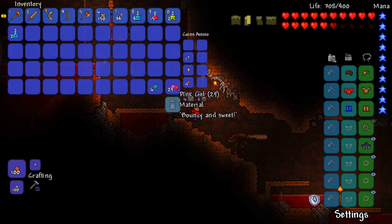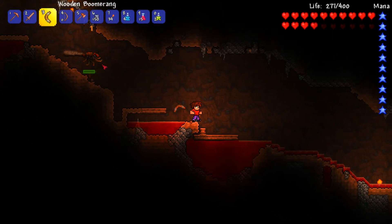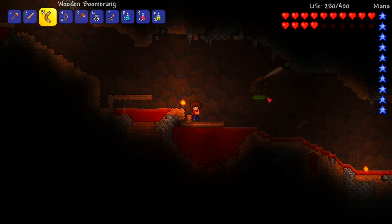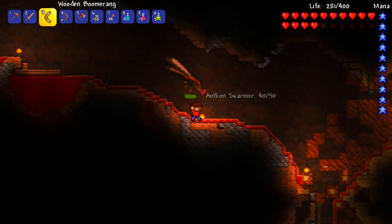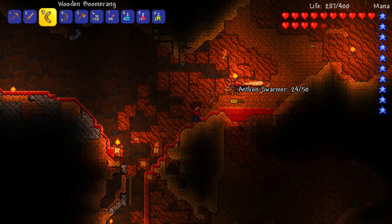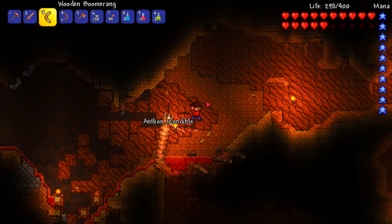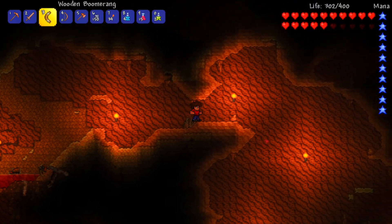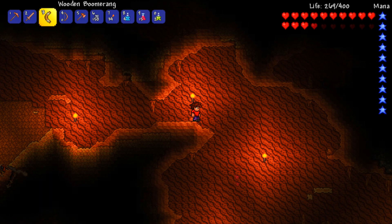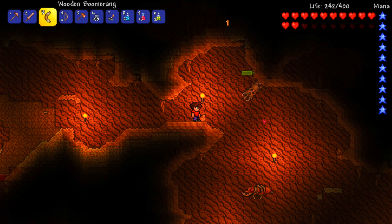I just took out a pink slime but didn't get anything for it - only got some gel. I'm going to run away because this antlion guy is trying to kill me. I wanted to mention - I hope by the end or beginning of the next episode, I will have a fully functional farm built in my spare time, where I'll be able to get these guys to just sort of die. We're going to farm for the Mandible Blade, which is going to help us when we try to take on the Eater of Worlds.